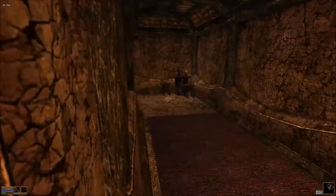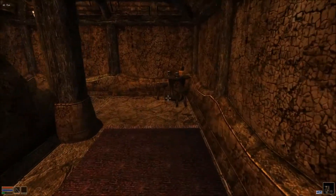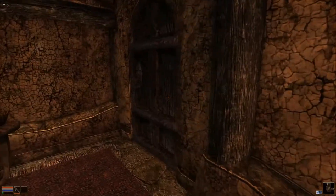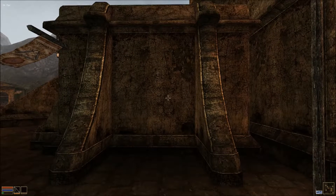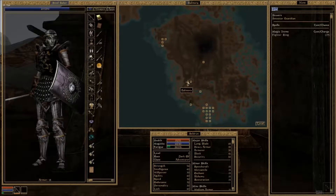We're going to get out of here. I'm not going to join the Fighters Guild at this point, I just don't care to. If I can remember how to get out of this place... here we go. Okay, so where we need to go is Balmora.